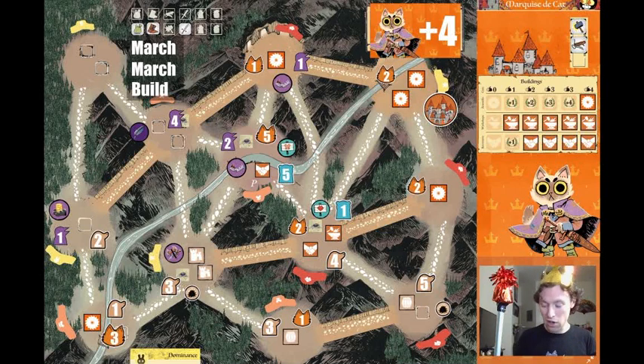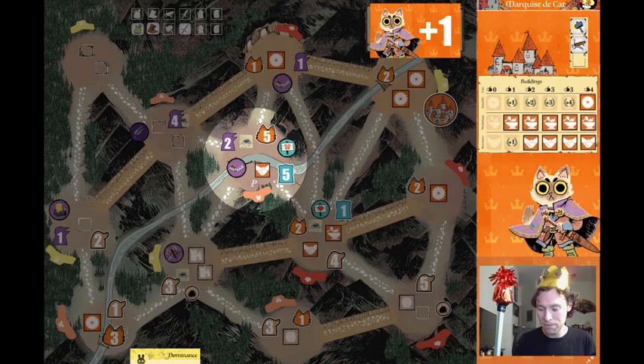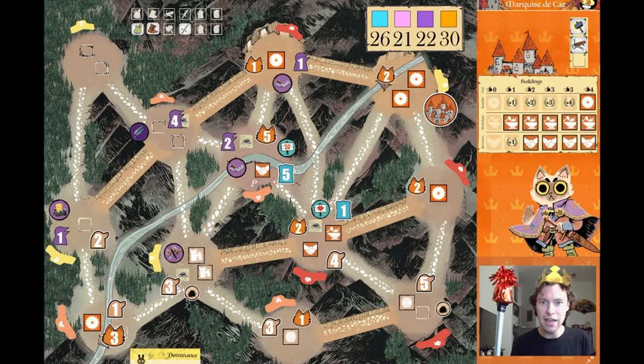Our last action is to build a sawmill for four points, getting us all the way to 29. Congratulations if you worked that out — you are an excellent Marquise player. For those asking '29 points, I thought we needed 30' — fear not. As we move into the evening phase and end our turn, we do rule in the pass, and that's worth one point at the end of the turn. That's it — exactly 30 points, and a towering victory indeed, just in the nick of time.